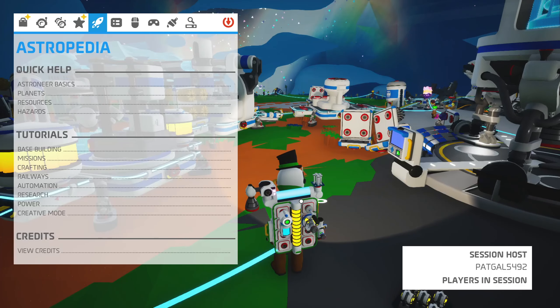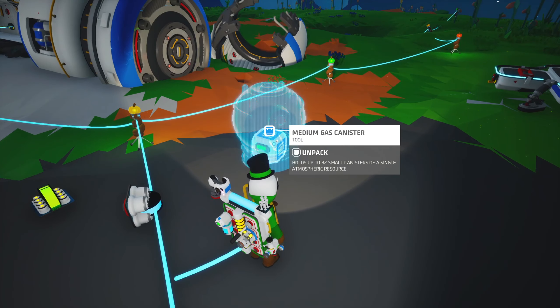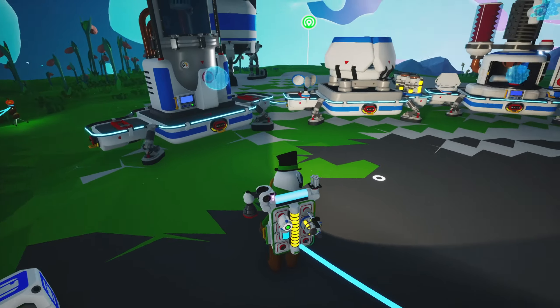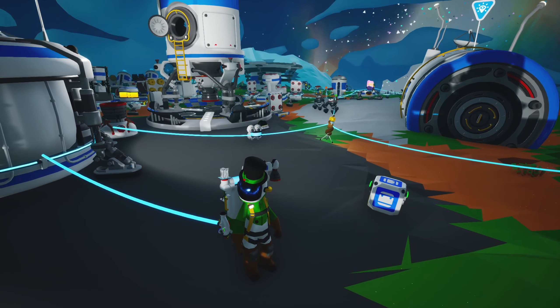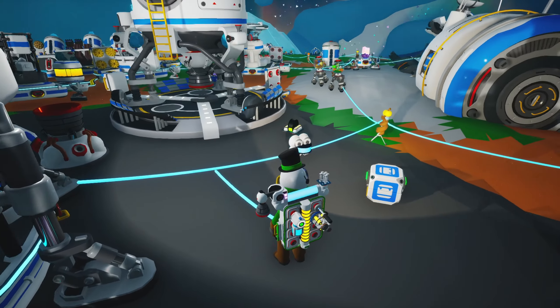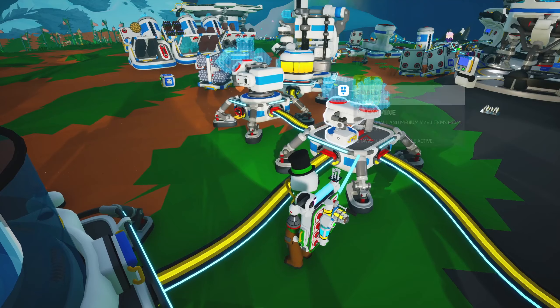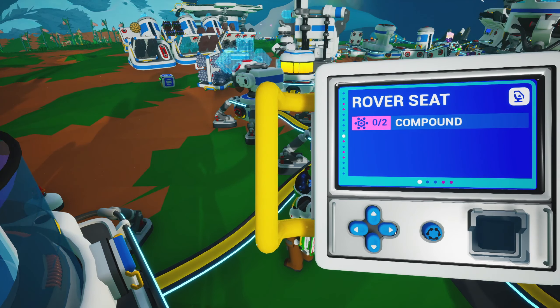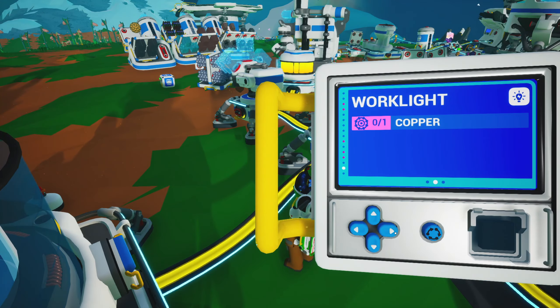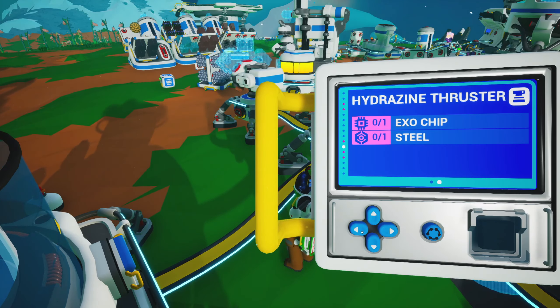This one right here is the medium gas canister. That's going to hold a whole lot of gas — I think it holds 160 or something like that. The way it works is you would drop these on top. And there is a reason why I'm not opening it — I don't want to use it here, I want to fill it with argon. And if you're saying, well, you got the schematic for it, so why don't you just do that? I'm pretty sure — the hydrazine thruster needs an Ixochip and steel. Well, I only need one, so I'm good to go.